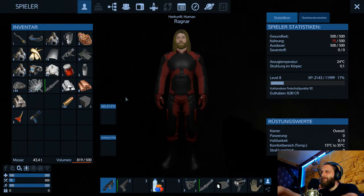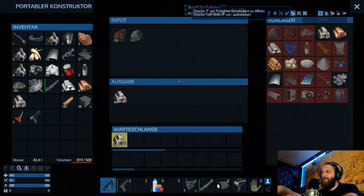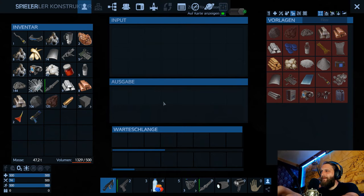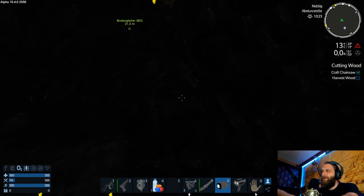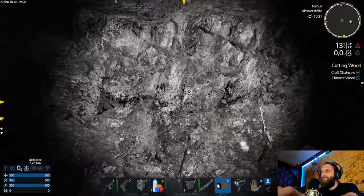Wir haben noch zusammen 44 – perfekt. Machen wir den noch und dann packen wir ein. 60. Den nehmen wir natürlich mit. Und dann gucken wir, ob wir so einen Weg rausfinden hier. Ich glaube, da ist es mal langgegangen.